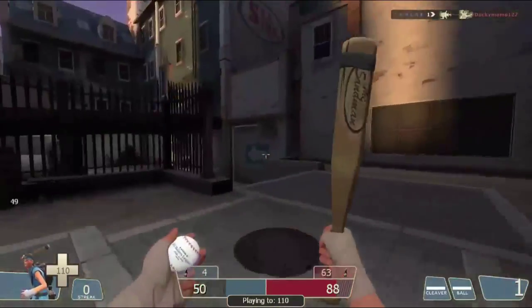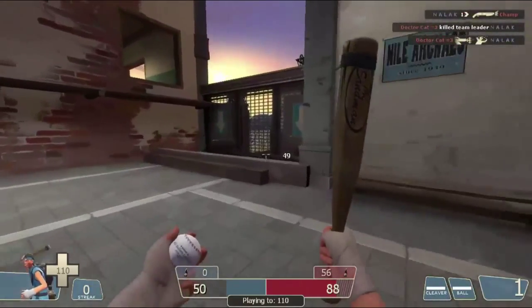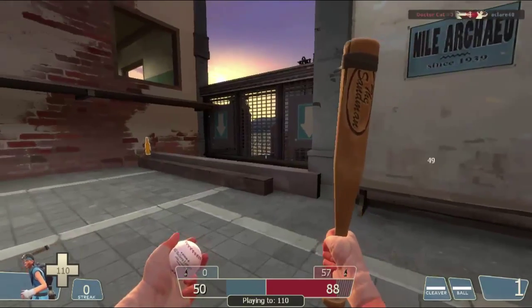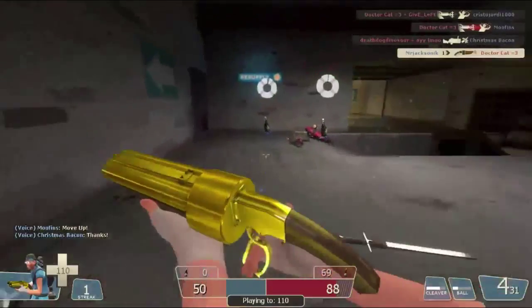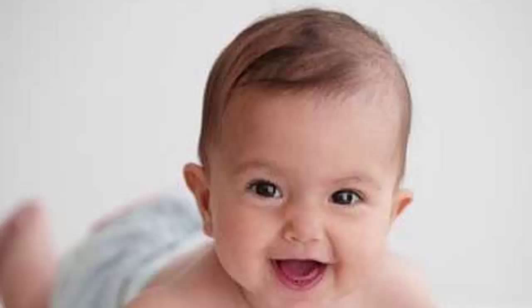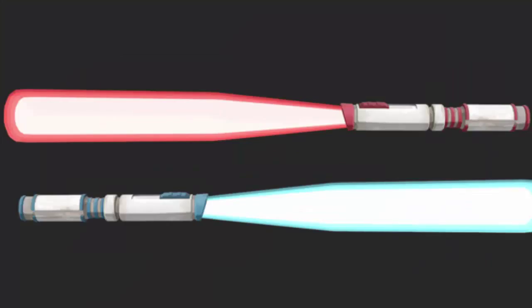Then we have a Wrangler-type thing called the Giga Counter, and finally the best thing in this update by far — the holy grail of reskins, everything a reskin wants to be and will never be — the Batsaber. Oh my god, I can just jiggle it. It's like if Star Wars and TF2 had a baby, a beautiful beautiful baby born in Boston. Just look at it — how is that not the best thing you've ever seen?